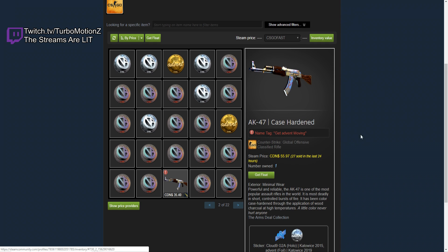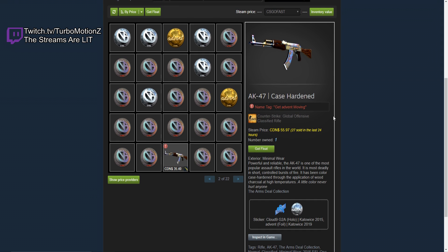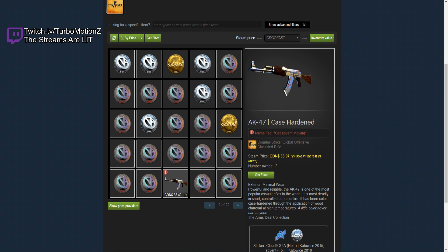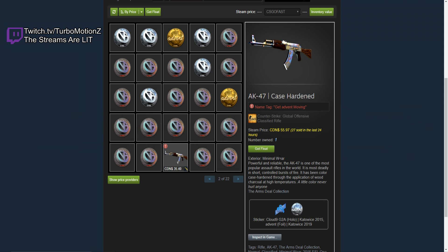So, do you think this is just a regular AK-47 Case Hardened, or do you think it's something crazy? I think it's going to be something crazy. Like, a partial Blue Gem. That's what you think? Yeah, a partial Blue Gem. It's Minimal Wear. It's an AK-47 Case Hardened. Let's check it out in game.